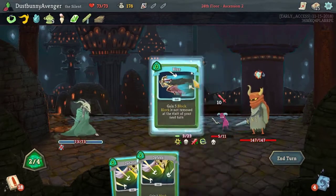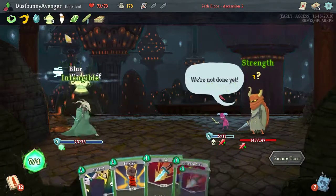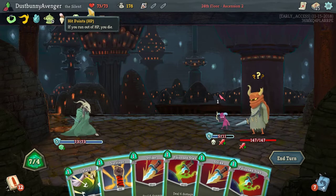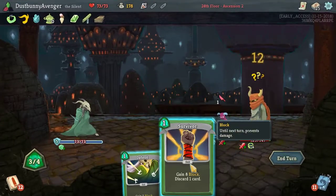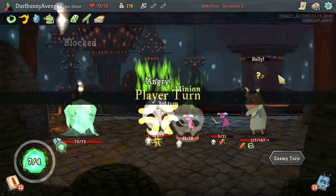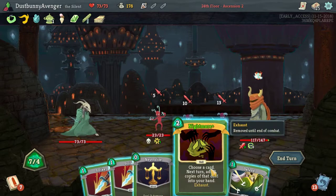Damage on you, Blur, throw two defenses down — and only take nothing. Extra energy and draw a card — that's even better! Intangible — thank you. Poison Stab, Poison Stab, Strike, Strike, Strike. Nightmare — nice! Is it gonna come in handy? Not really at all. However, we're about to get rocked hard right now. Extra energy next turn.